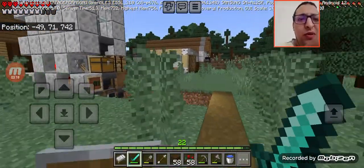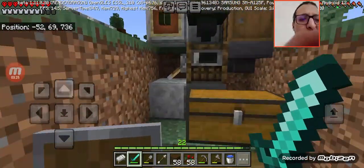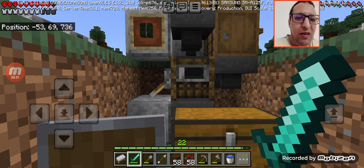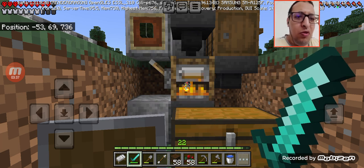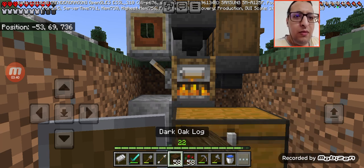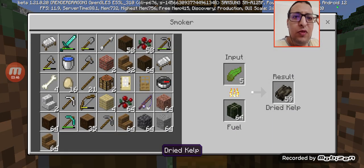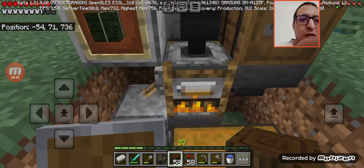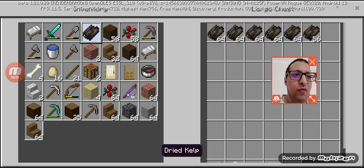I wanted to do this for a very long time and now it's time. I've been cooking a lot of dried kelp — I cooked like a chest and a half of dried kelp — so that should give me 30 levels. Let's see how much we're going to get. We only got 37, but that's still good because we're just cooking kelp, not cooking something else.